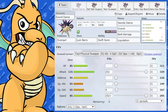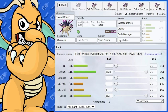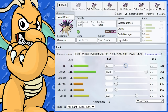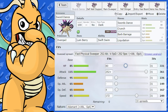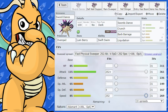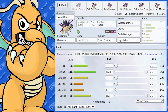For a Swift Swim variant, I'd adjust the nature to Adamant, which is going to give it a lot more attack. You probably don't need to put the whole lot into speed — you could put a little bit extra into health and speed. That could work as a physical sweeper under rain, which would be nice with Pelipper if you're running a rain team. That's another option you could actually use this for.